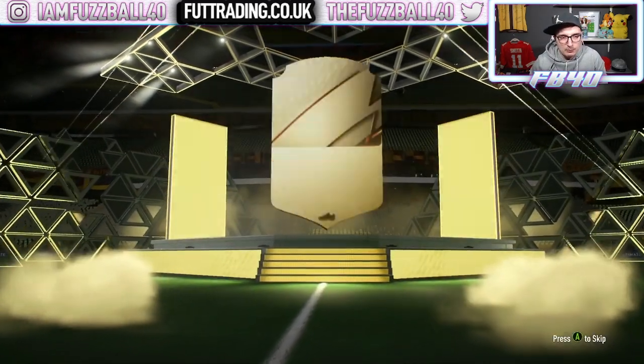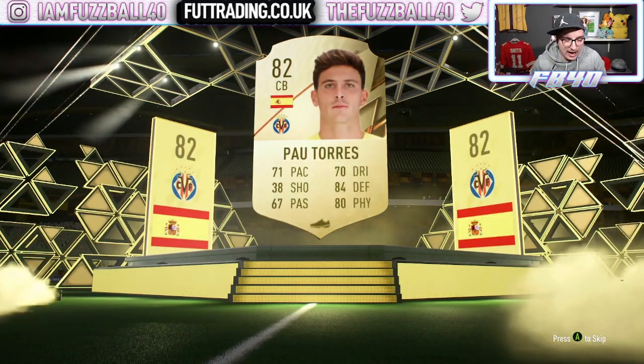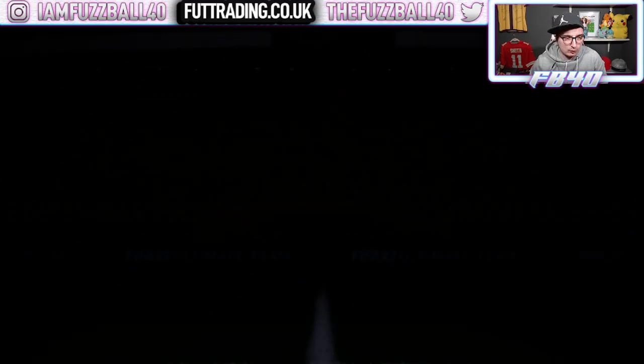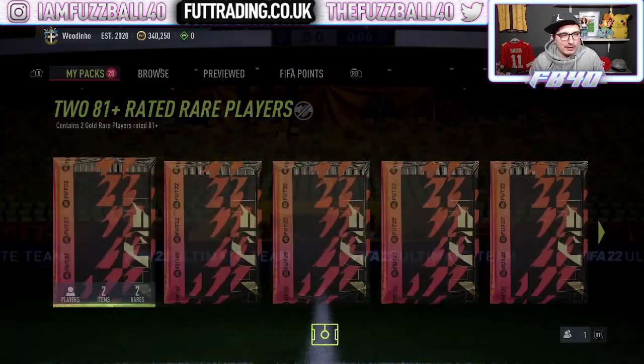So along the way with this, we'll also look to complete David De Gea — we're on my brother's account, obviously. We'll look to complete David De Gea for him because he would very much like De Gea, which would be very, very good. Anything towards Varane is good as well, because he's doing Varane. So we start off with Torres and Icardi, which isn't the best start, but that is all right. We'll keep going from there.